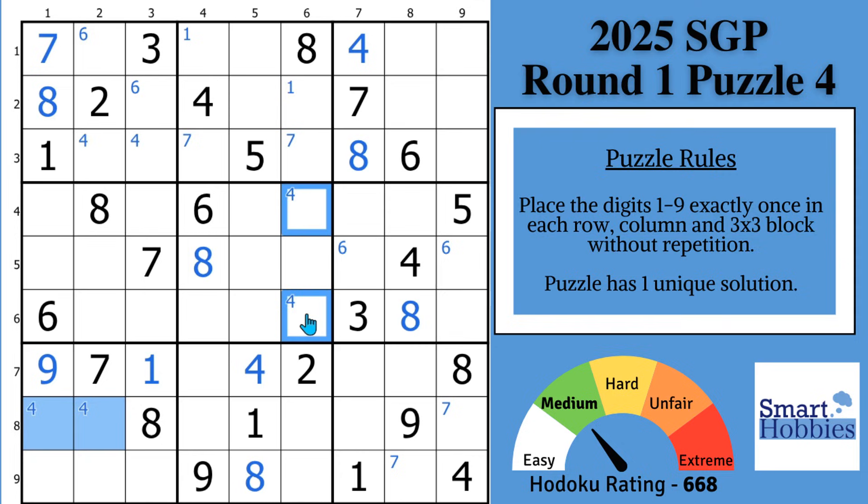After doing the 4s, look at the 5s. You'll see this 5 and this 5 — now you have a pointing pair of 5s in block 3. So 5s can't be here anymore. You can restrict the 5s to these two cells in block 9.